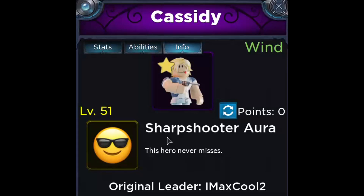The aura I choose to use is Sharpshooter Aura — the hero never misses when it has this aura equipped. I like to use this aura because you are fighting Glubby when you farm for gold. Glubby gives the most gold out of any fight there is, and he has a ridiculously crazy dodge chance. So if you use a Sharpshooter Aura on your Cassidys, you're never going to miss, and this is the most effective way to hit him, get items, and kill him as quickly as possible so you can keep farming him over and over again.